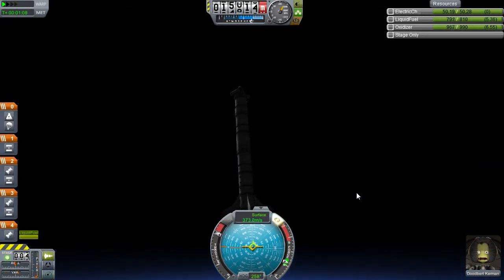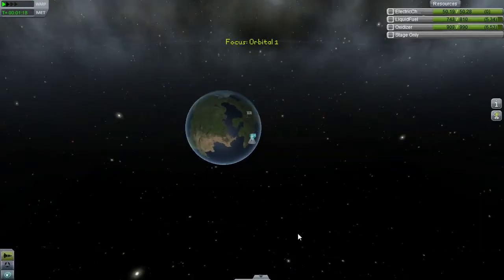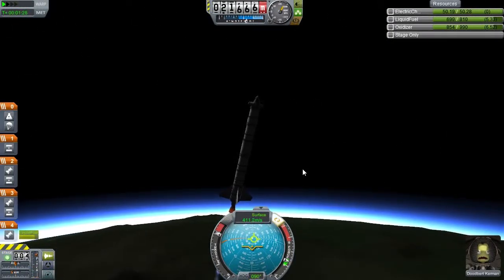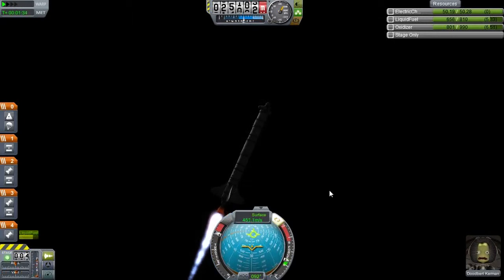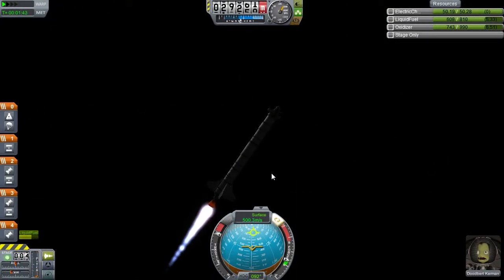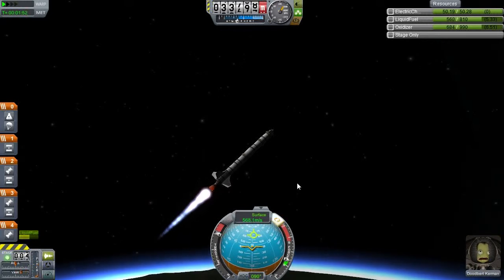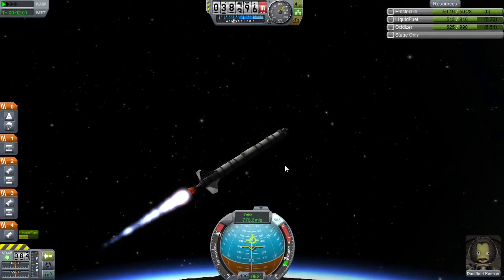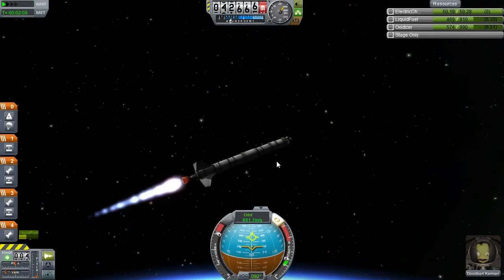Alright, so we want 90 degrees. Let's open up map view. Yeah, we need to flatten out. Oh, this thing will not turn over - and now of course I say that and it's going to turn over too far. So if we can get this over to 45. We're at 40 kilometer apoapsis, still halfway on the liquid fuel. Dudebert is freaking out. This might end up being a two-parter. I'm glad I added that second upper stage - that's going to be needed probably for orbital insertion.